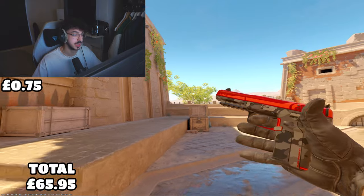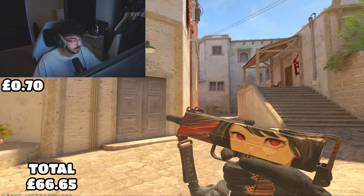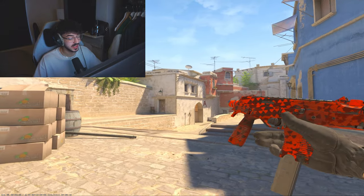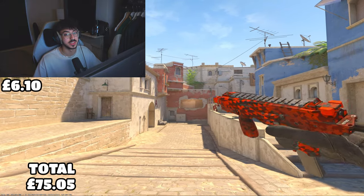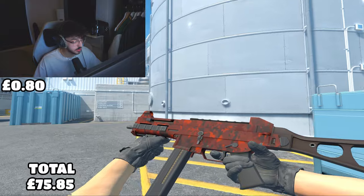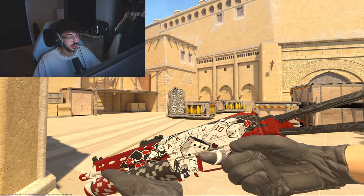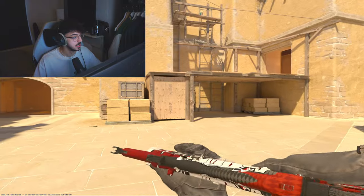To finish the mid pistols, the Five-SeveN Urban Hazard Factory New once again for 75p — there's no mid-range version so it carries over. For mid SMGs: the Mac-10 Sakaku Field Tested for 70p, the MP7 Blood Sport Factory New for £2.13, the MP9 Setting Sun Minimal Wear for £6.10, and the UMP-45 Full Stop and P90 Shallow Grave carry over from the cheap tier. The PP-Bizon High Roller Factory New for £8.